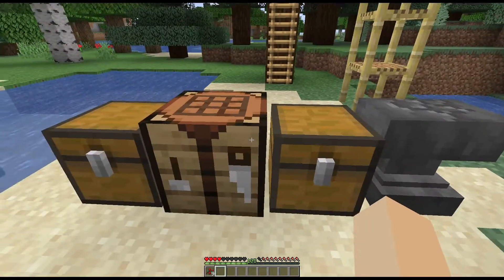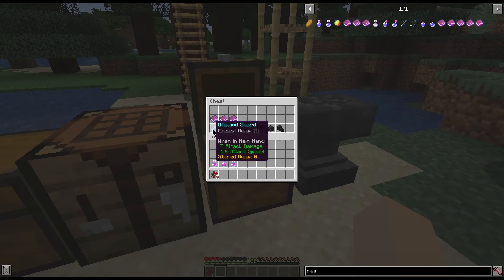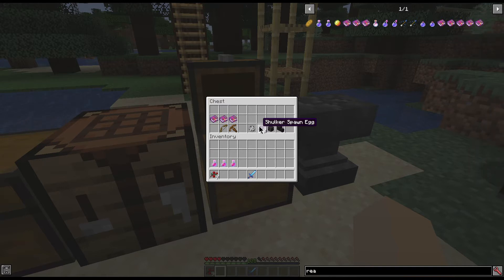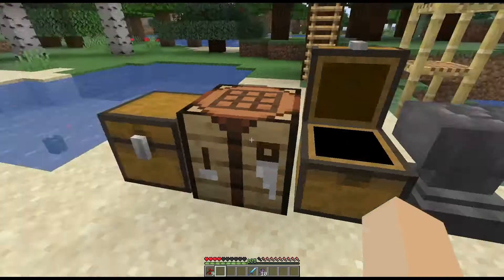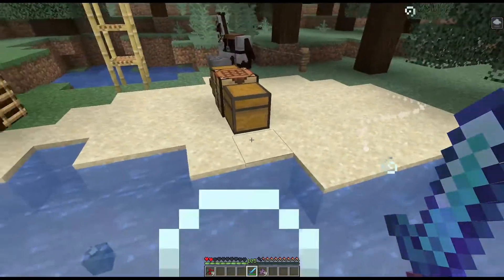Alright, so let's get into the new things — that's what you guys are here for. We have Endus Reap, which comes in three levels: one, two, and three. You put that on a weapon — axes and swords count, and bows and crossbows hopefully will work in the future but not currently. The way this works is any of these bosses — an Elder Guardian (not regular guardians), Shockers, Wither Skeletons or Withers (not wither skeletons), and the Ender Dragon — every time you kill one, it is going to stack on your sword.